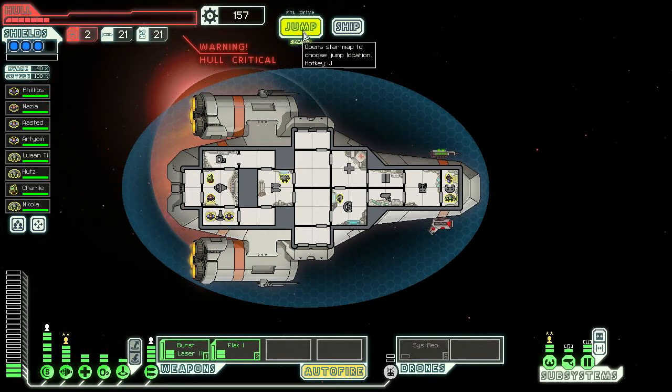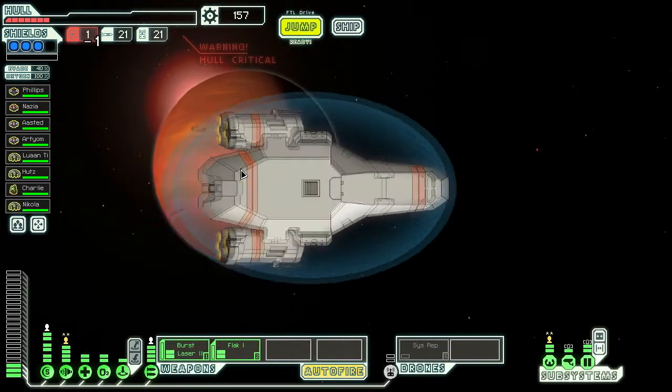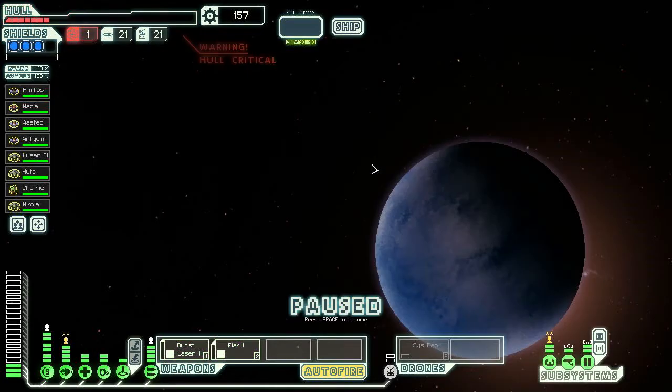We need hull badly. Good thing we have that repair augment that turns a little bit of scrap into repaired hull, otherwise we'd have almost no hull left. Let's check out this distress beacon and hope we can handle whatever we arrive at.